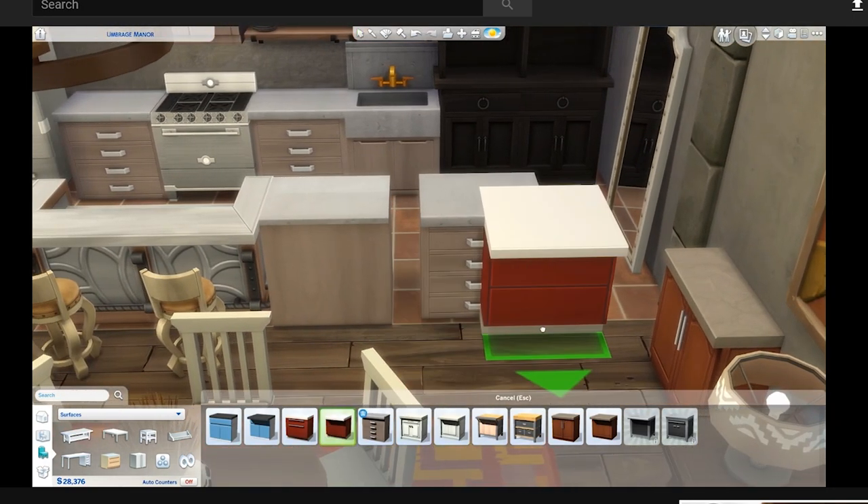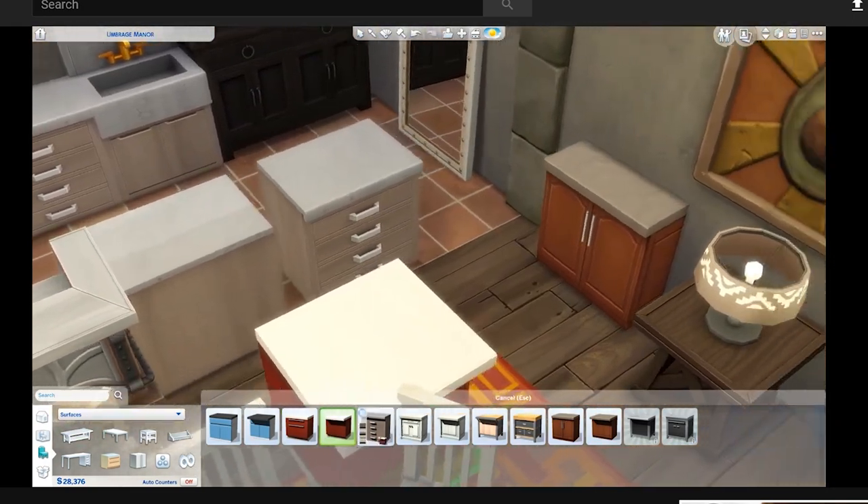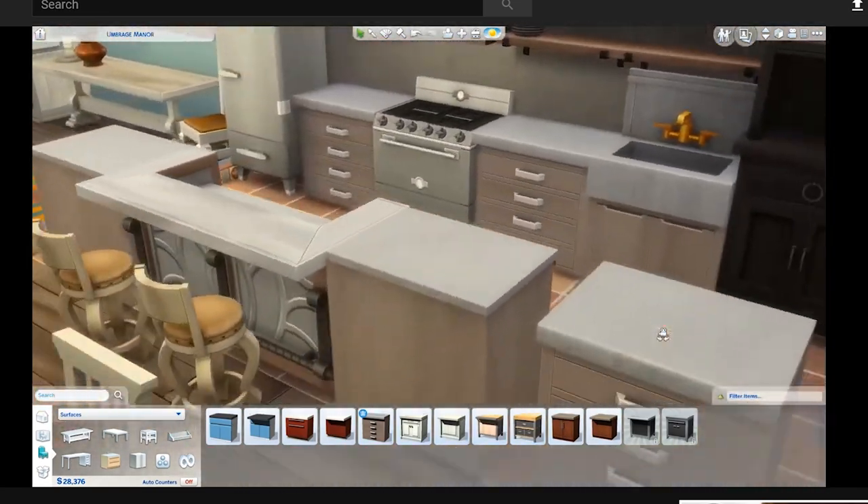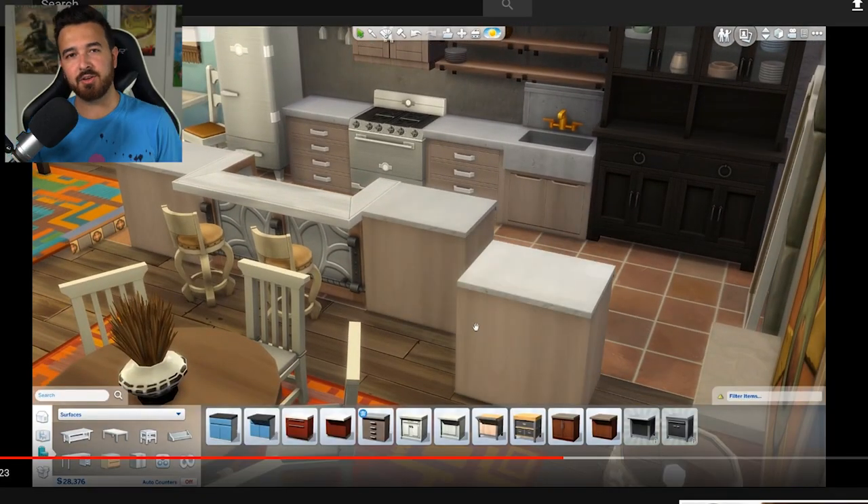It doesn't come with an island counter — there's no island version of this counter at all, for some reason. That's why I just put the same counter there, and that is ridiculous. They gave us a new kitchen counter but it didn't have any matching island counter, which is the most frustrating thing ever. When I was live streaming it, I did have one of the SimGurus come into my chat and they were like, 'Oh my god, we actually forgot to put the island counter in.' And I was like, are you serious? You just legitimately forgot it.